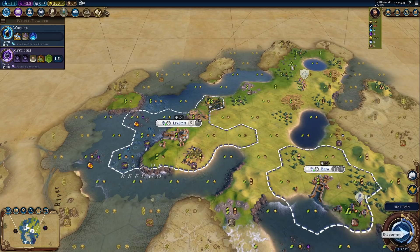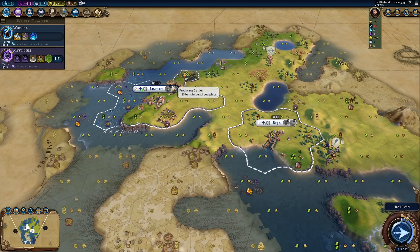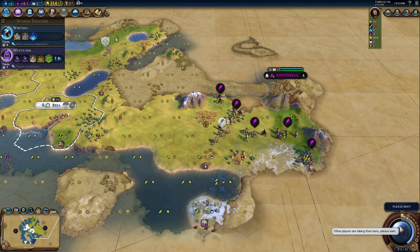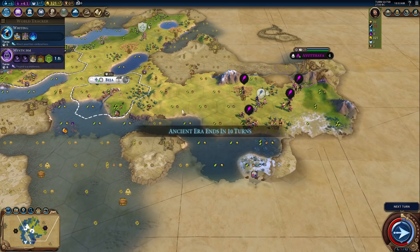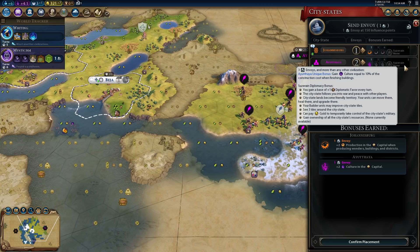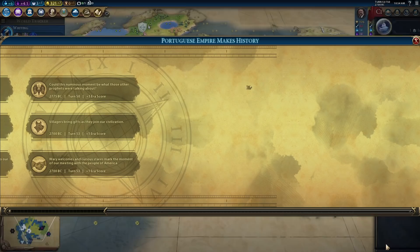We've got the boost — we're going to complete Writing. But then we are definitely going to be looking to embark some builders so we can get our fishing boats. Not that we have a builder queued up yet. Someone has built the Oracle — we are really not going to be competing for early Wonders. Plus one Envoy — I guess we can get the first suzerain. Games and free culture, that's kind of nice. They wanted a Spearman trained — let's do that. We'll become first suzerain, which will give us an arrow score.